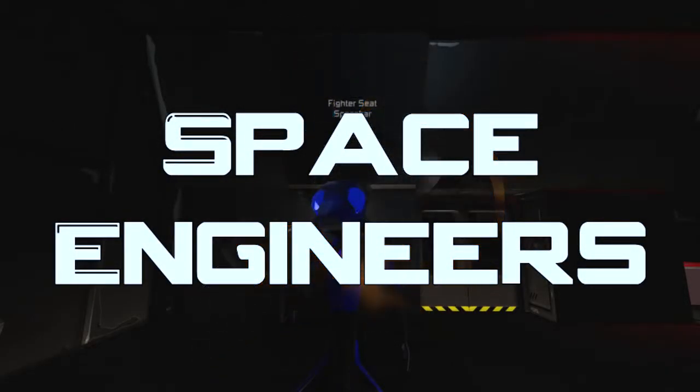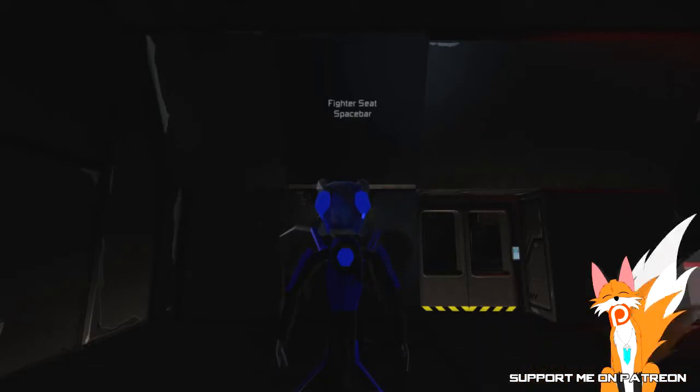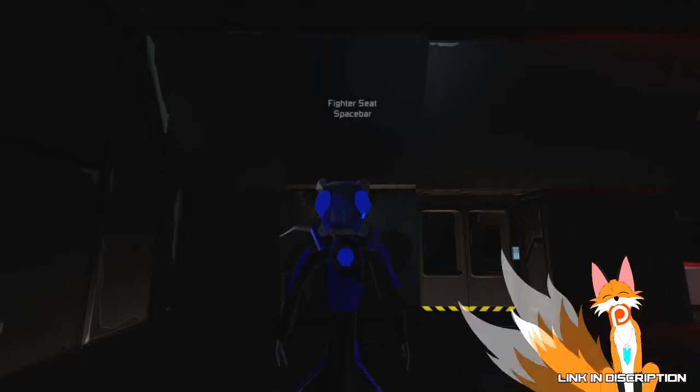Hello! Benaz here and welcome to this episode of Space Annuniers. In this episode we are going to take a look at the Fighter Seat by Spacebar. How about we head over to the hangar and take a look at it.